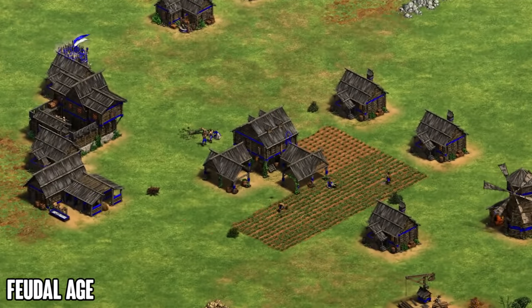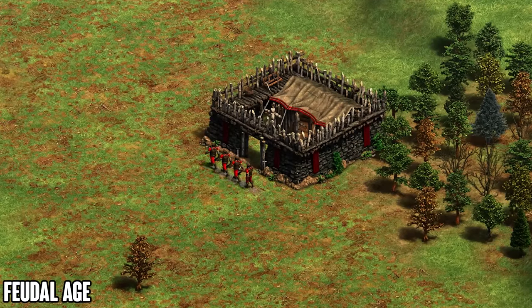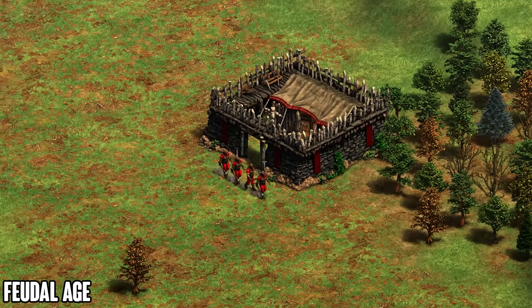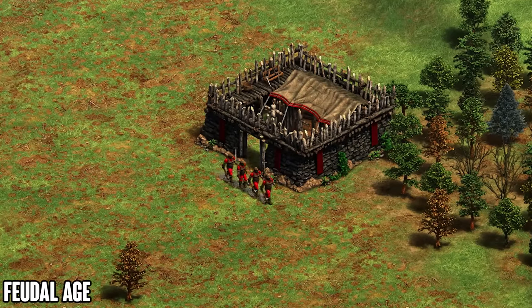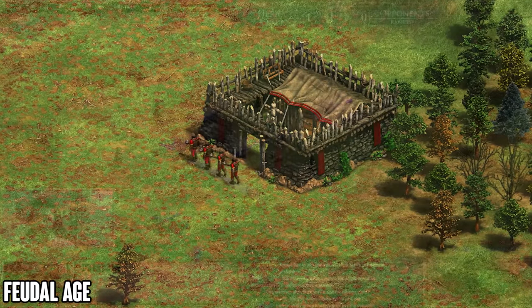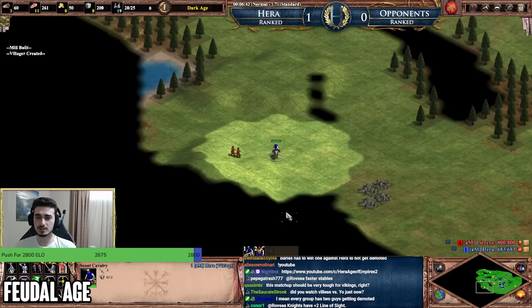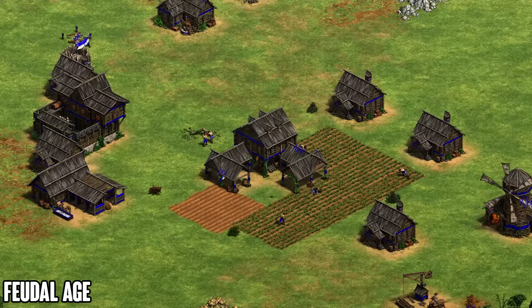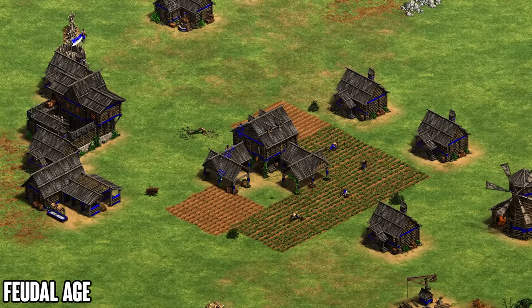Now in Feudal Age, this is when it becomes very interesting and important to keep an eye on the minimap. There are possibilities for a drush in Dark Age, so keeping a close eye around drush timings — like 7 minutes or 7:30 for a pre-mill drush and 9 minutes for a post-mill drush — is a good habit to make sure you spot those militias approaching your base. In Feudal Age there will almost definitely be some action on the map, and this is where you need to be sharp with your minimap.